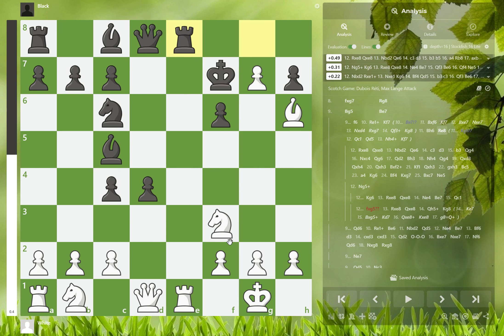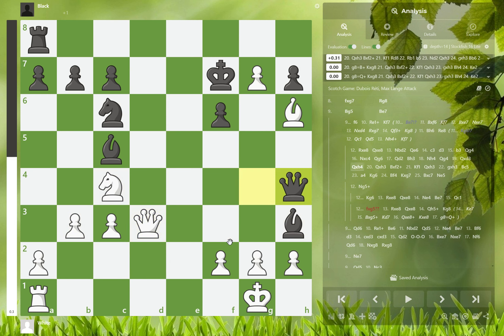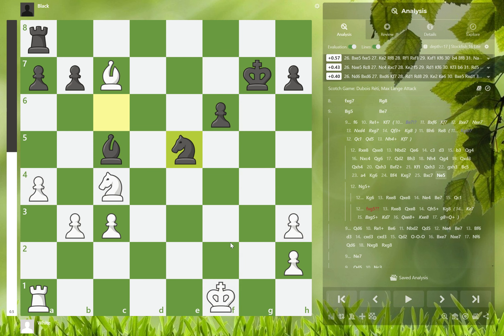So rook to e8, trying to exchange the rooks. Taking the rooks is completely fine. After a very long sequence of moves, it's actually a very well held drawn position.